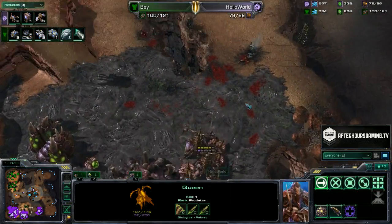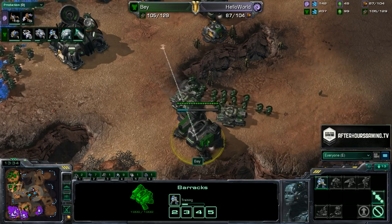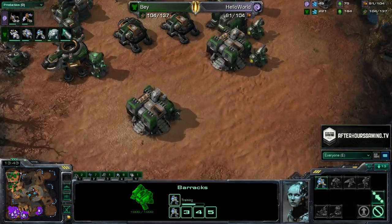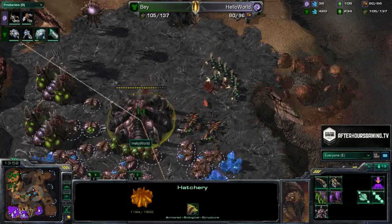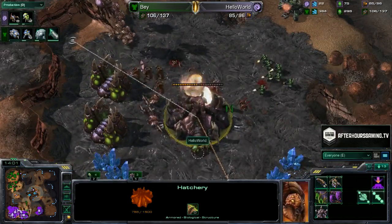Hello World advancing with all of his Queens and drones. Bay still alive at this point in time — and that's why we macro, folks. Back at home, Bay has another army in response to losing some of his. We see the double Engineering Bay going to be able to get that +1 upgrade. The Medivac is finishing two at a time. Marines swinging into the expansion again — drones going to have to retreat. Team Google looking so sad and frowny.